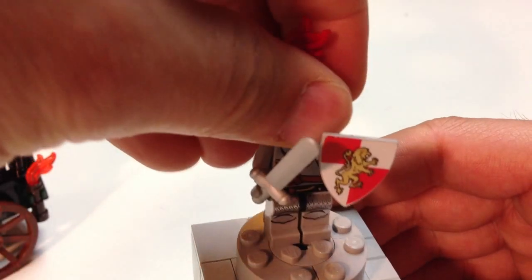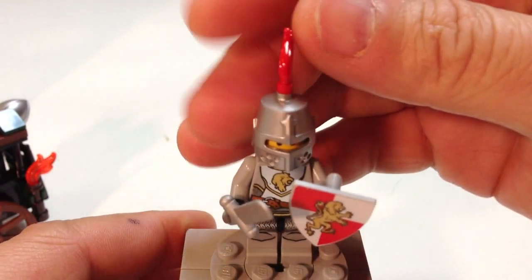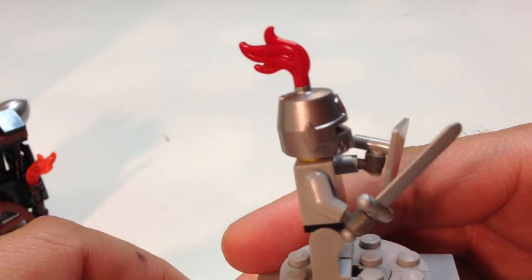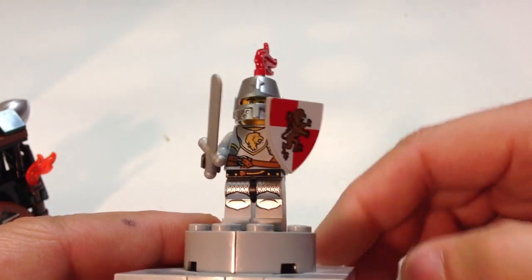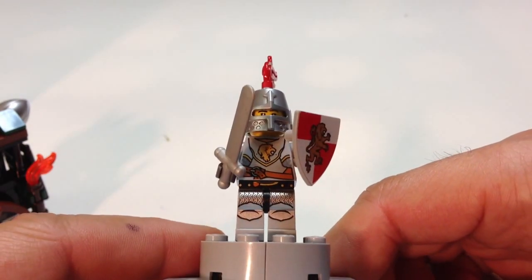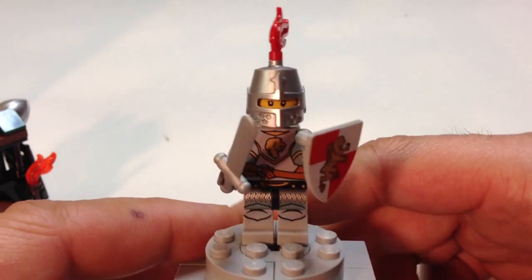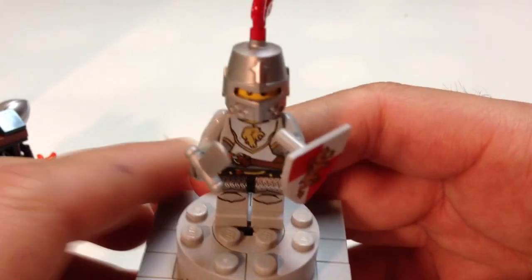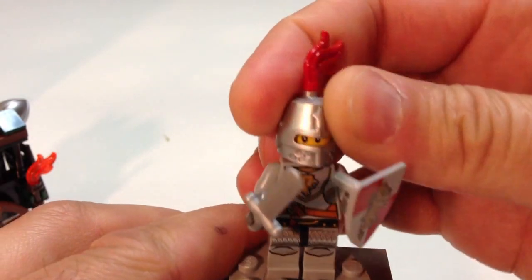And here is his knight in shining armor. He has a plume on his head. It looks like these plumes are shinier than the ones from the classic castle — they look thicker too. He has the lion crest on his shield and the lion's head on the uniform. He has printing on his leg, his torso, and also on the back of his torso, which is pretty neat. He only has one expression, which is 'I'm going to save him.' So that's your three minifigures. Pretty good.